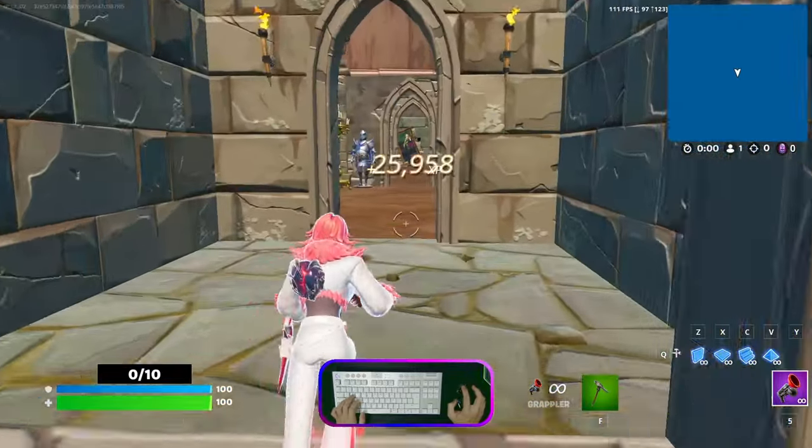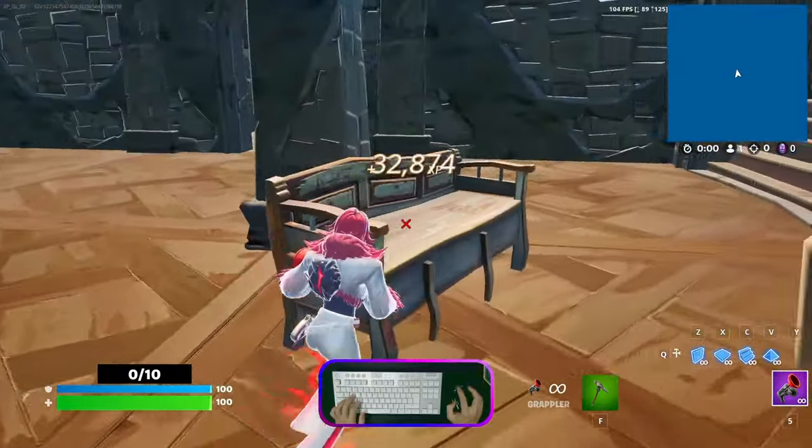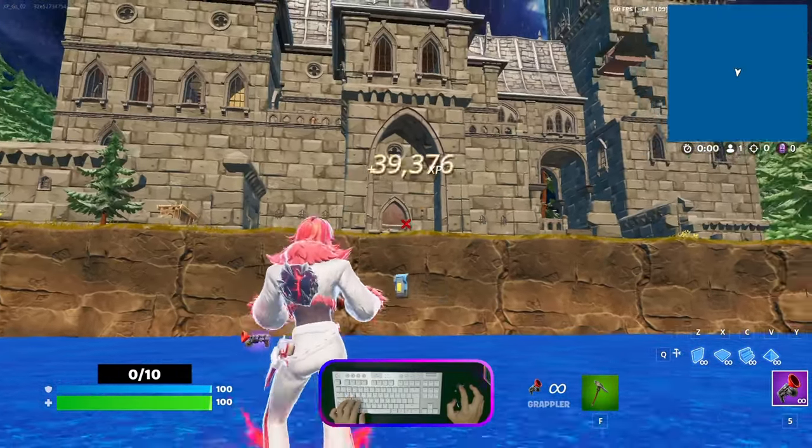Button number five will be inside this building. Go inside and you're able to see another bench there, and also a secret XP button. Activate this button and you will get another XP egg. Okay guys, that's five buttons done.